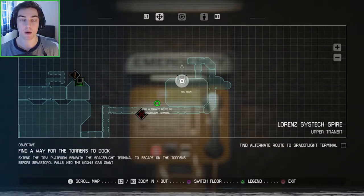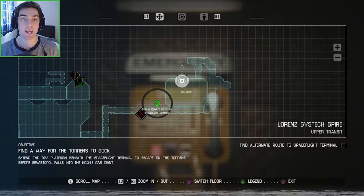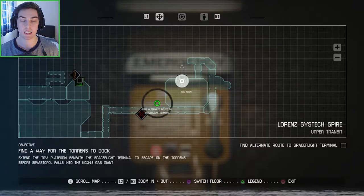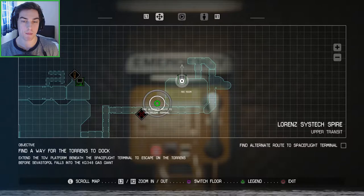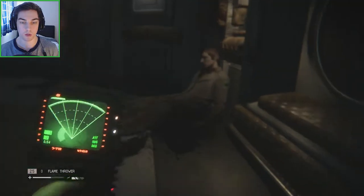In the last part we got communications set up with the Torrens and now it's waiting for us to dock onto it, but we need to physically go outside and connect the tow to connect to the Torrens from the Sevastopol. So we're finding an alternate route to get to the space flight terminal and I think we're almost there — you can see on the map that's our position and it's on our left, so we're going to turn round and go into unknown territory.